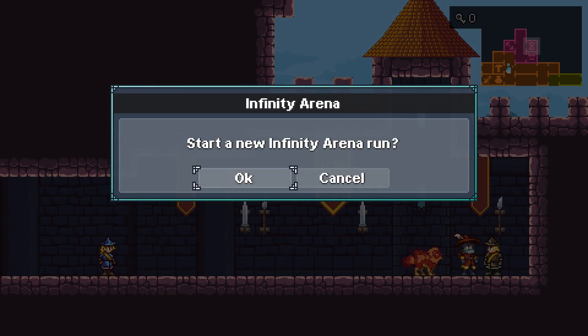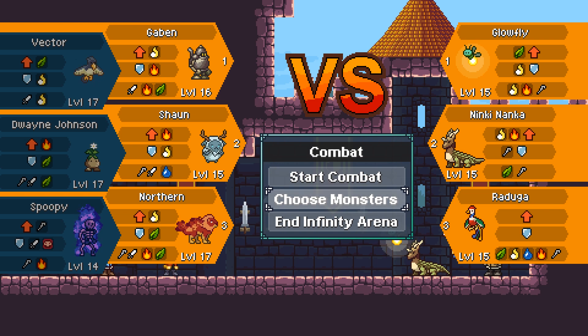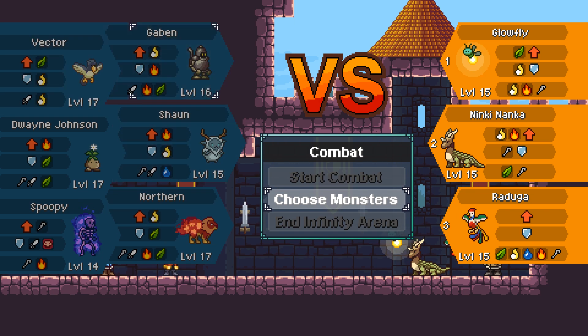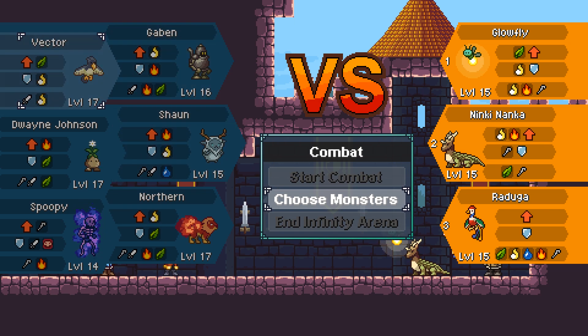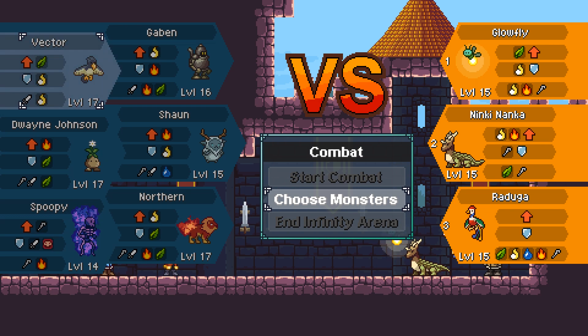Anyway, I wanted to try out the Infinity Arena — see how this works out. Apparently you just keep going. They started at level 15. A Ninki Nanka, a Raduga, and a Glowfly. There are some new monsters as well, but I don't think these were the actual new ones. The Ninki uses Leap, so Vector would have to be careful.